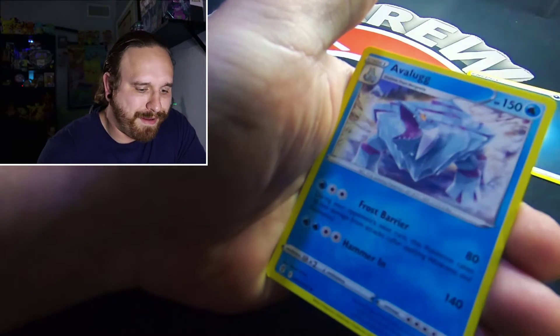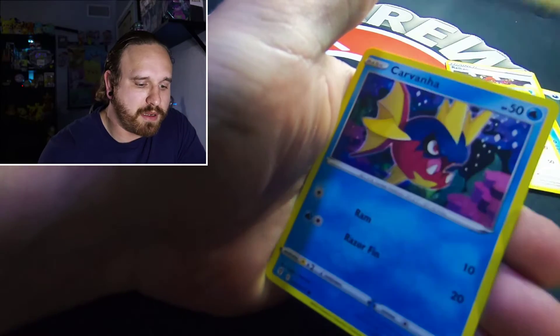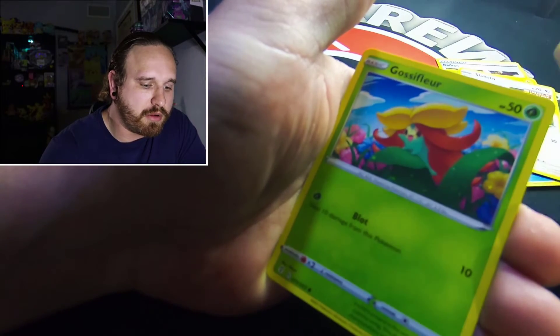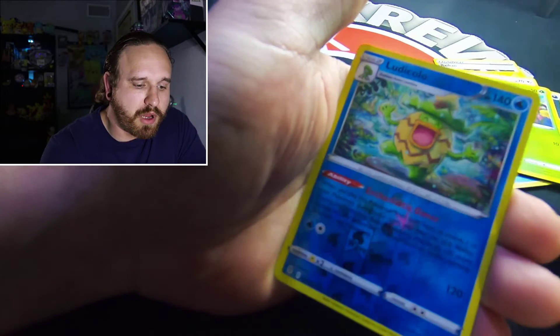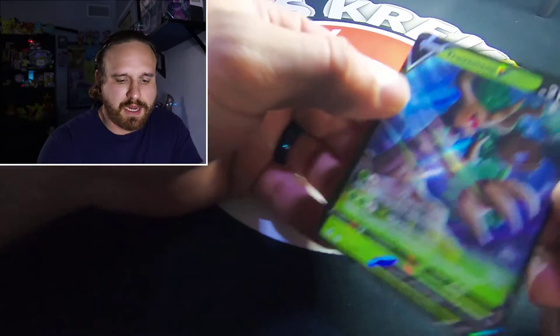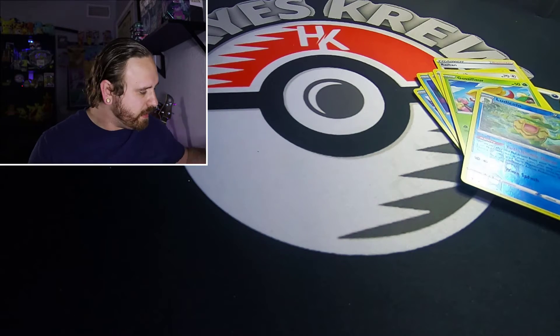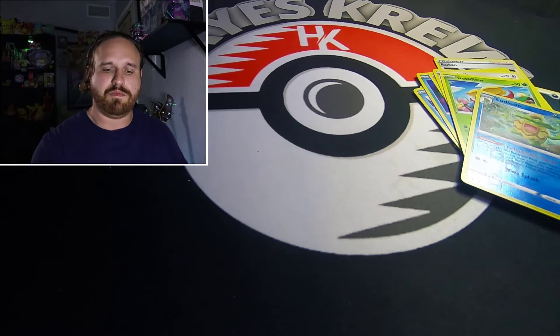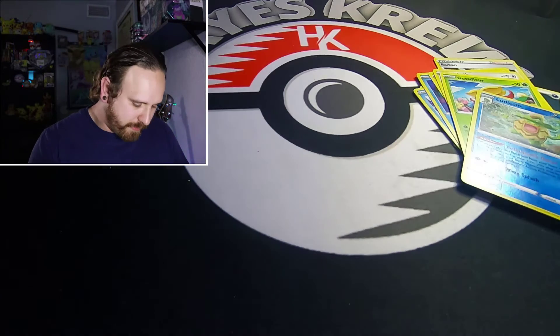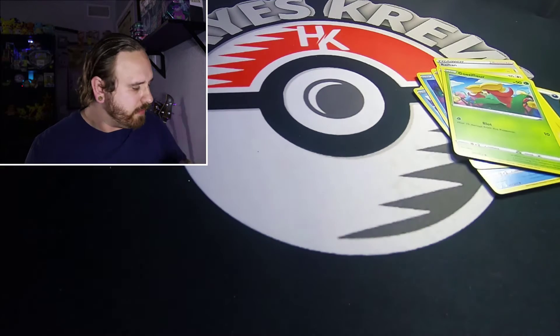Alright, we got the Dark energy, Vigoroth, Bergmite, Carvanha, Slakoth, Gossifleur, reverse holo Ludicolo, and we got a Trevenant V! Alright, we got our first hit! It's not the alternate art but it is a hit — I'll take it. Trevenant V — I believe I have that card already too, I'm not too sure, I have to go through my sets and see if I have it.